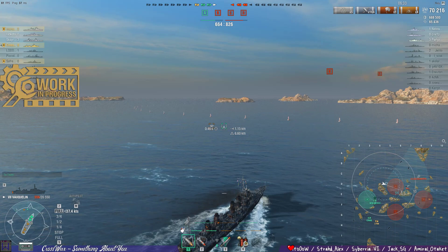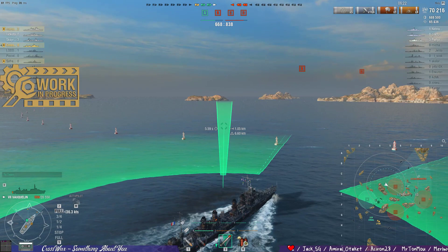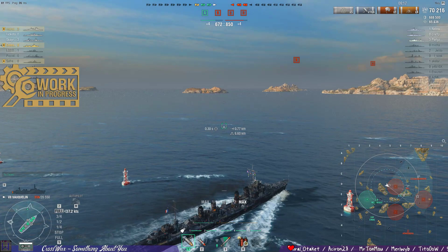I tried to spot the Königsberg. No — you need to go into C. You need to cap. We need to block points, we need to get points. Königsberg is here. But you can shoot him from C. Come and see.